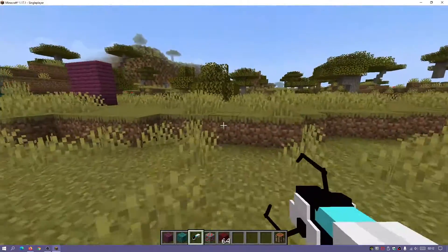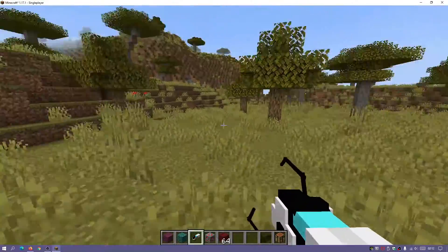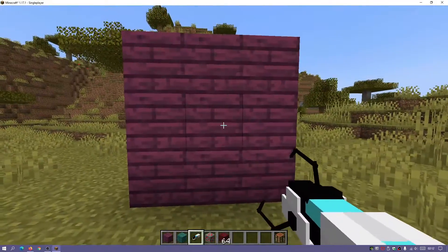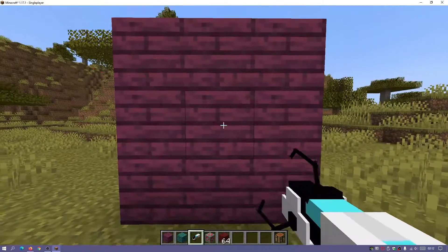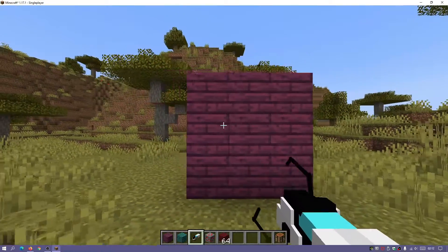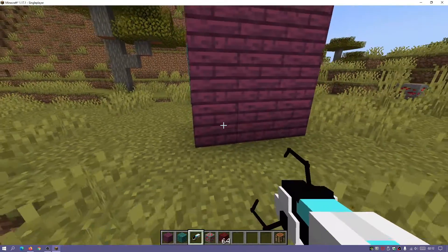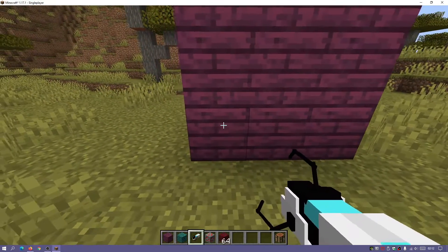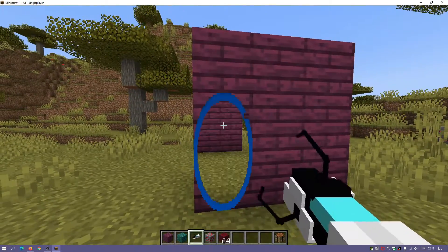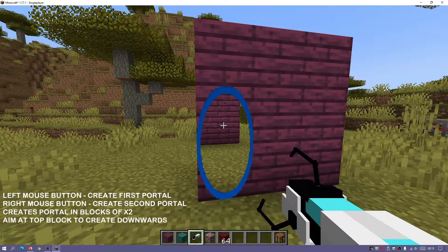There are a few other mods which you do have to install to get this up and running, and I'll show you guys how to do that later on. To actually use this mod is quite simple — you just have to aim at a block and it's always going to create a two-block portal. If you aim at a block it creates the portal using that block and the block below it, so always aim at the top block and make sure there is enough space below. If you aim at the bottom block it won't be able to create anything. All you do is press the left mouse button.